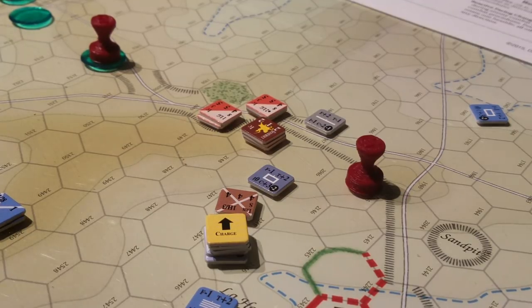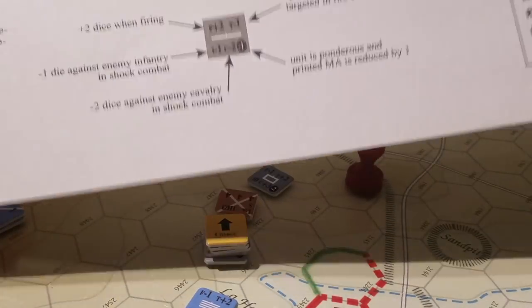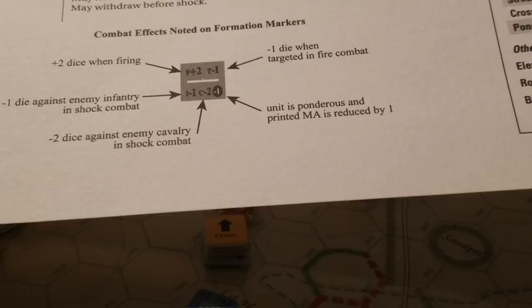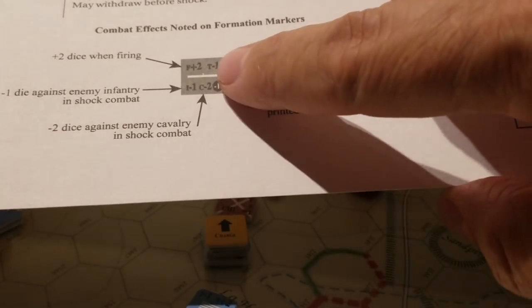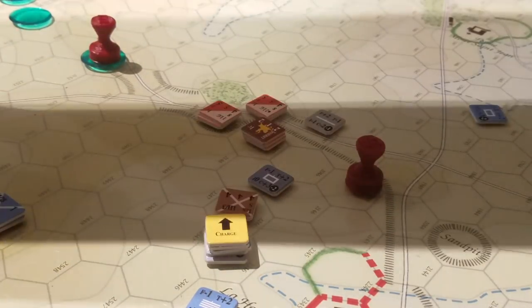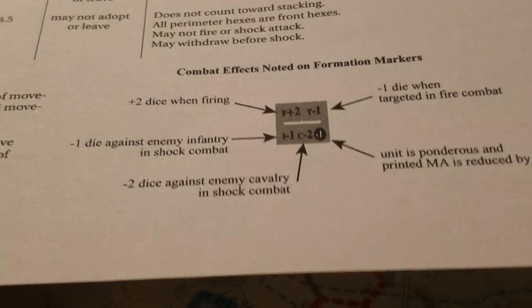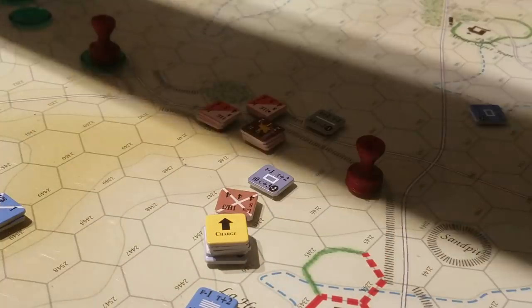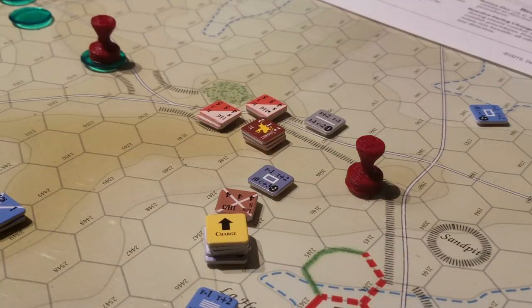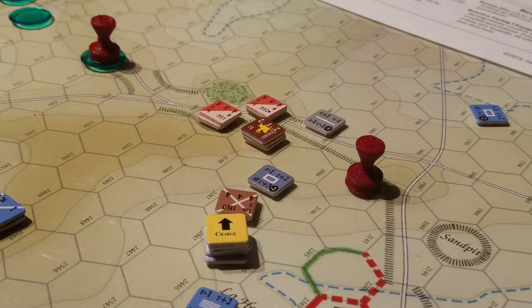I spent the last hour looking for this - combat effects noted on formation markers. So if you're in line, which is what this is, or close formation or square, then you have a variety of effects to your firepower and shock - how many dice you get. Everything is built around the number of D6s you get to throw. And so I was looking at the rules for that. Not in the rules. It's only in the chart. I literally spent 30 minutes because I could have sworn I saw it in the rules.